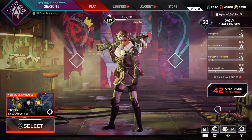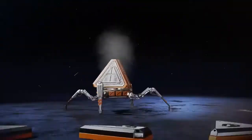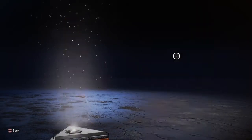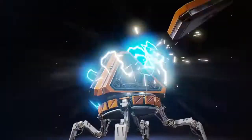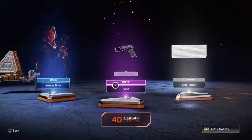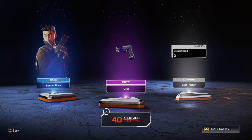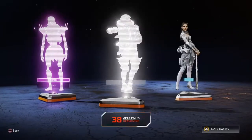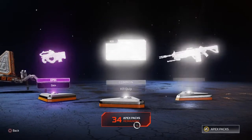Got this going. Gonna continue these Apex packs here. Got some more Rampart skins — not bad. We got a purple, let's go! B2020 skin, not too bad. That's a nice one actually, I think I might keep that one. We got three skins here. There's a weird message up there, I don't know what that is.